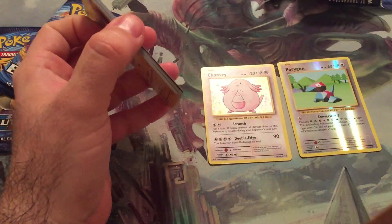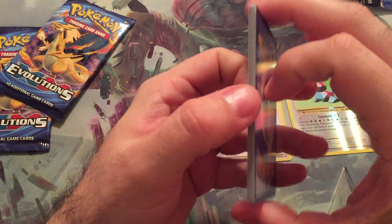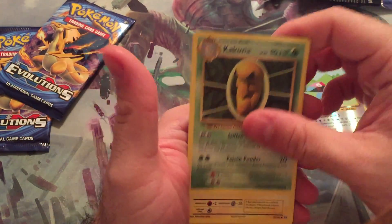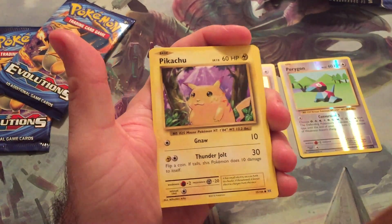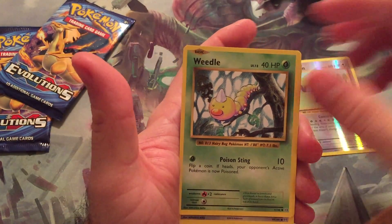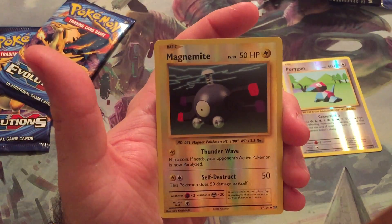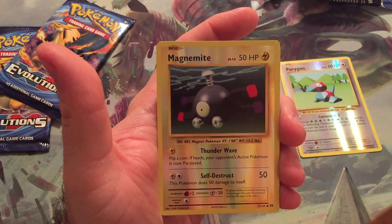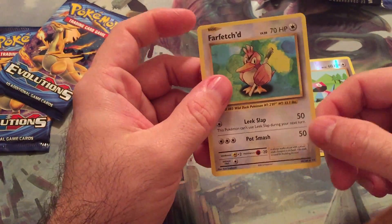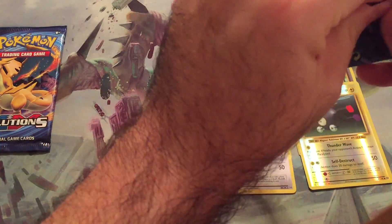Next pack. We've got Haunter, Energy Retrieval, Kakuna, Fat Pikachu — who doesn't like Fat Pikachu? — Machop, Weedle, Doduo, Staryu, and our reverse holo is Magnemite. That's cool. And our rare is a Farfetch'd. Not great. That is not the best rare in the set — that I can guarantee.